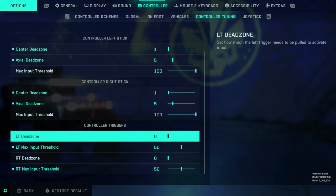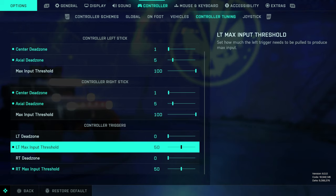No matter what game you're playing, if you have the option it's great to have a lower max input threshold for your left and right triggers, because it allows you to fire or aim down sights a bit quicker — the input registers faster. Comfortably 50 is great; you can go lower if you want, but depending on your controller too low may cause accidental firing or accidental ADS. I'd start at 50 and try lower if you want, but it's a solid number for most people.